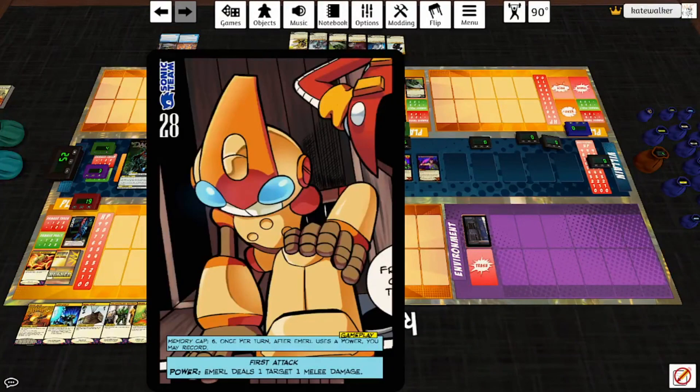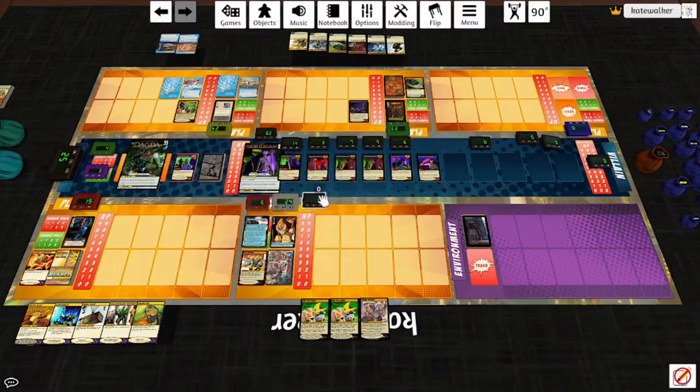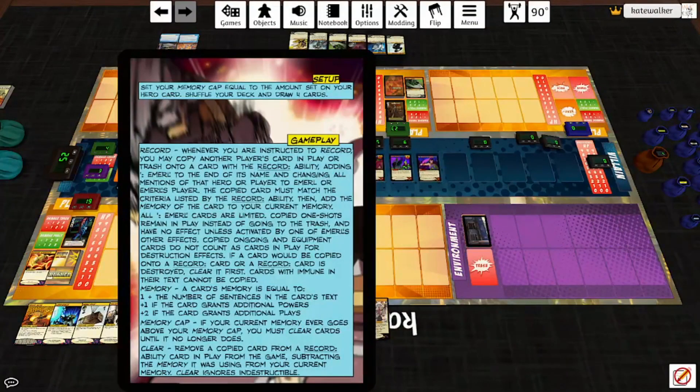On his character card it says Memory Cap: six. Once per turn after Emeril uses a power, you may Record. He also has a very long rules card. Setup: set your memory cap equal to the amount set on your hero card, shuffle your deck and draw four cards. This counter is the memory cap; this one is the memory pool. Whenever you're instructed to Record, you may copy another player's card in play or trash onto a card with the Record ability, adding Emeril to the end of its name and changing all mentions of that hero or player to Emeril or Emeril's player. The copied card must match the criteria listed by the Record ability, then add the memory of that card to your current memory. All Emeril cards are limited. Copied one-shots remain in play instead of going to the trash and have no effect unless activated by one of Emeril's other effects. Copied ongoing and equipment cards do not count as cards in play for destruction effects. Cards with 'immune' in their text cannot be copied.